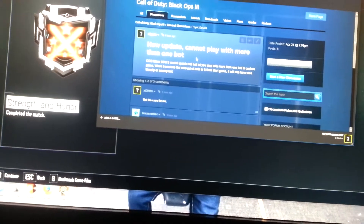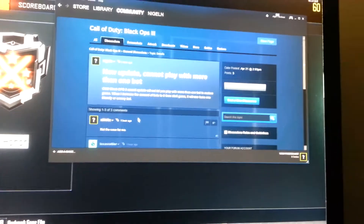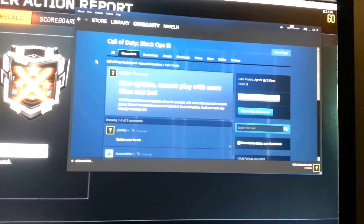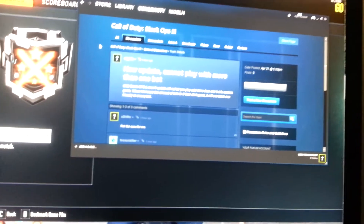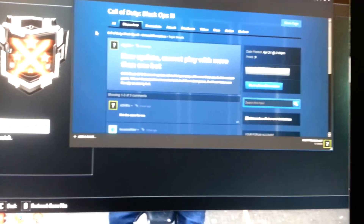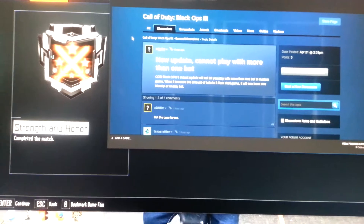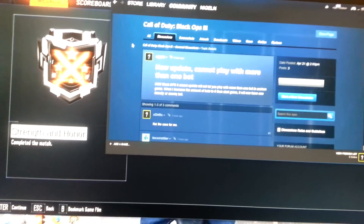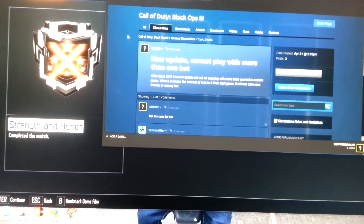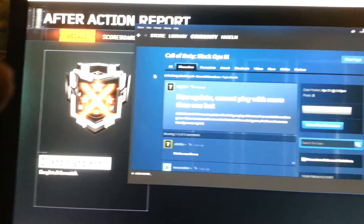Responses here say 'no issue here' and 'not the case for me.' As a target, this is a government operation — what they do to TIs. They can get the source code for these games and manipulate it so that when it updates, the update is different for you, the target, than for other players with the same game. This is a subliminal message about not being able to play against other players or even computer AI — it's an isolation type of thing they're trying to convey, that I don't have any friends and don't hang out with friends because they've manipulated them.